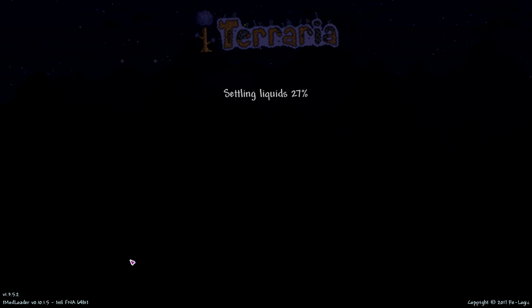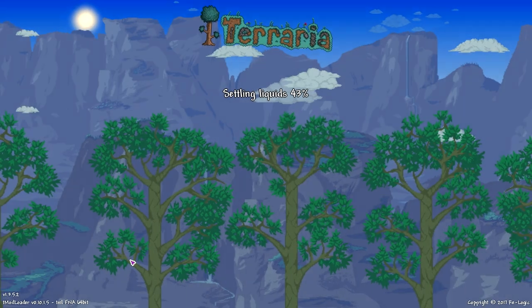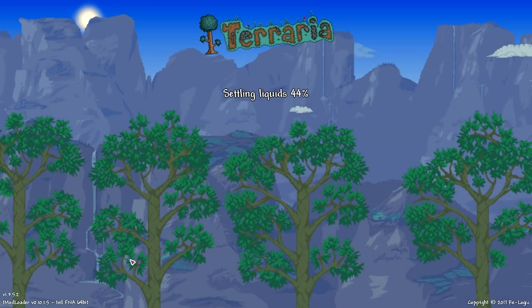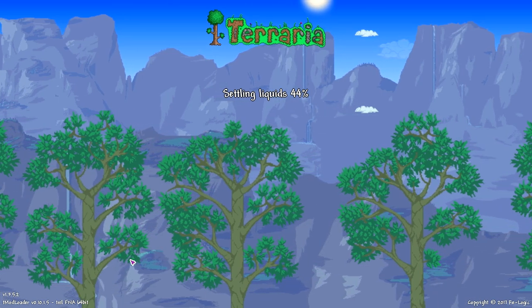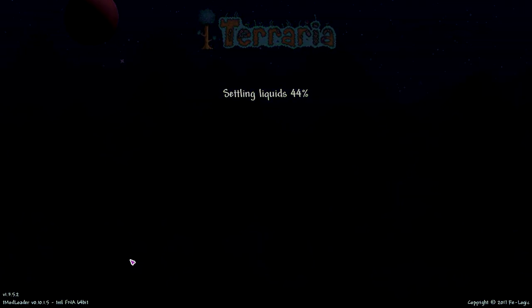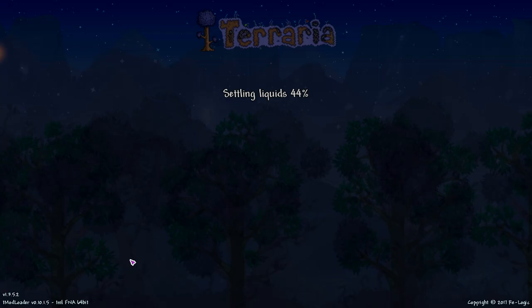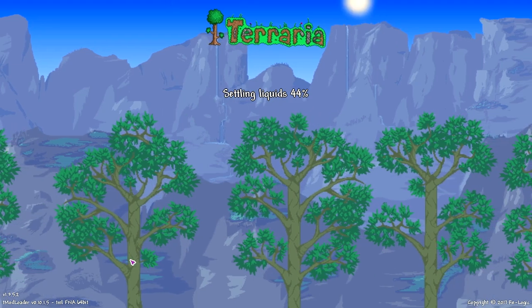We are loading up the world right now — settling liquids. Like last time, this took a little bit, so let's see if it even loads at all. In the last video I said I'd done stuff with filling a world with water before, but I think I tried it with lava during a challenge video and my game crashed. I also tried it with the Clentaminator from the solutions mod using the lava filling solution. Let's hope this loads.